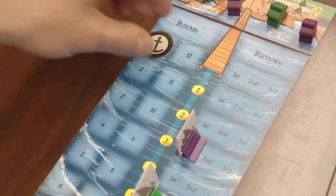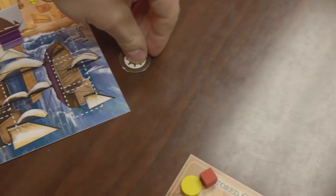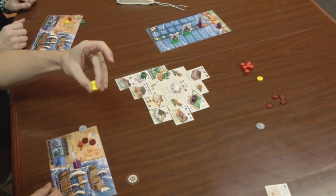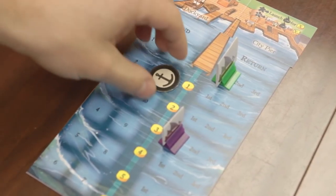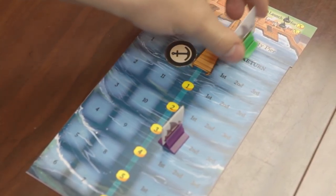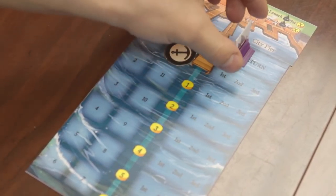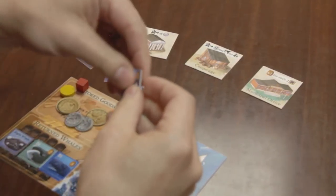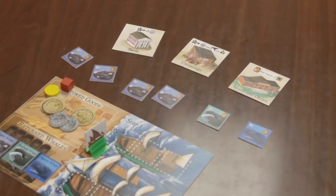After the whaling phase, the anchor moves forward, the ship's wheel is passed, and the next round begins. Players continue to accumulate resources and wealth, construct buildings, and hunt whales until twelve rounds are completed. At this point, the game ends, the boats return, and everyone must either buy or sell off the remaining whales. Players receive points for whales they have stored throughout the game, as well as buildings they have constructed. The player who tallies the highest number of points wins the game.